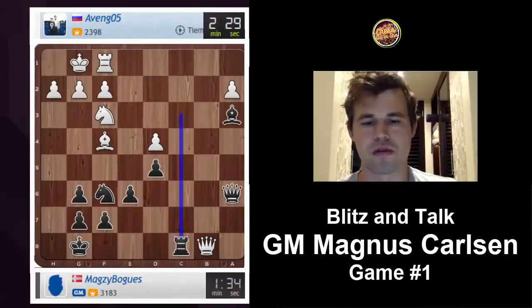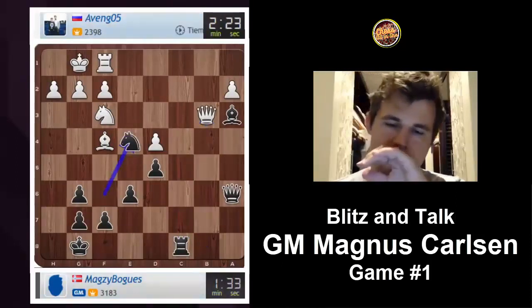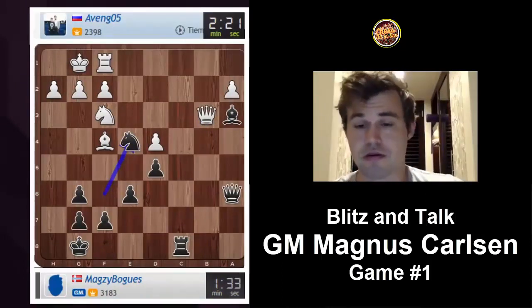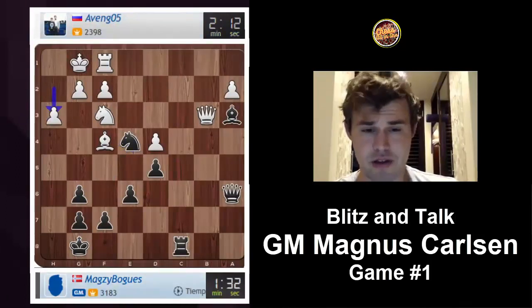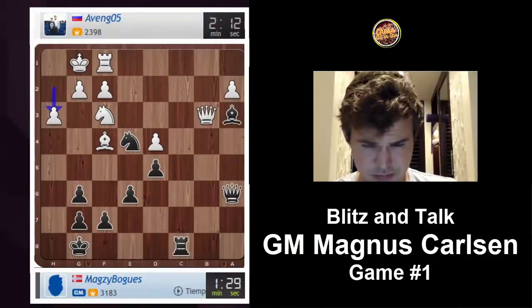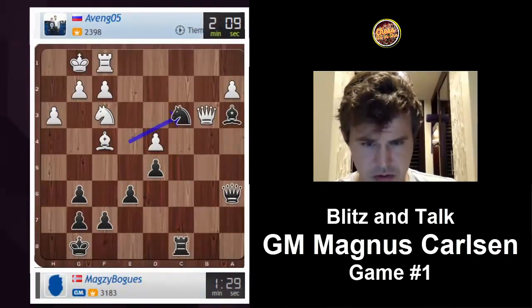One advantage of putting the queen on a6 is that I protect the c8 square, so now I can just kick his queen away. My opponent is playing well though — I think he's a little bit worse, but not by a lot. I may have a threat here which I think he missed: knight c3, and now knight e2 is a very strong threat.